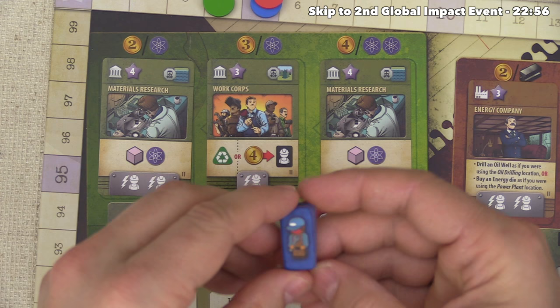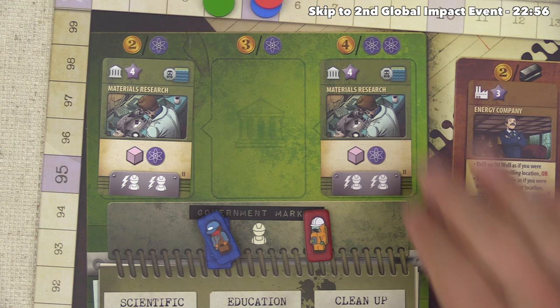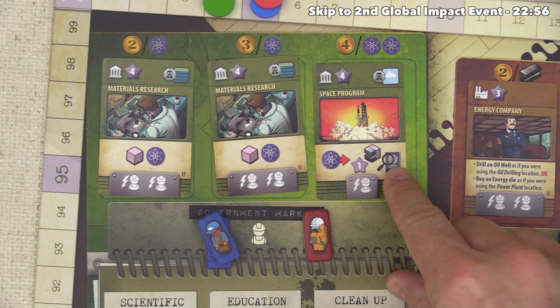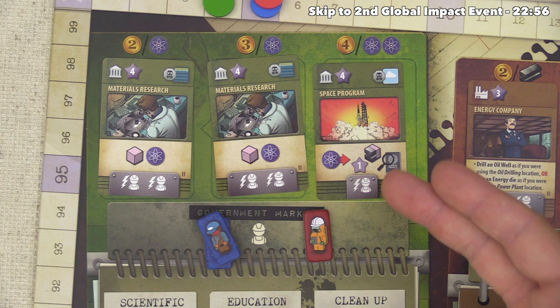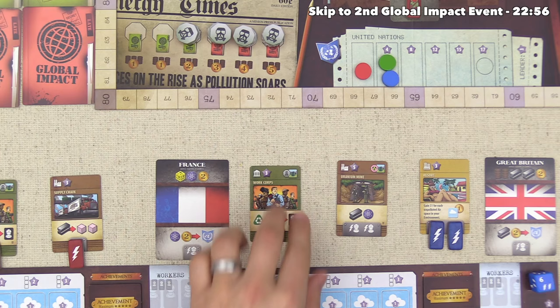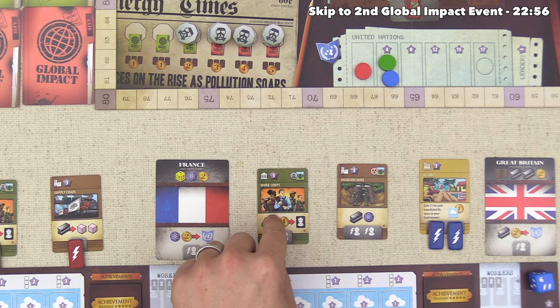Blue spends a worker and energy to go to the government market and buys another work core with their one science, giving them one land contamination. The new card revealed is a space program — you can spend one science to get a victory point, a steel or plastic, and peek at face-down global impact cards to prepare for upcoming scoring. When they build the work core, they pull the last pollution from that stack, triggering the end of their turn. They end with no energy left — really feeling the pain from that bad die roll earlier.